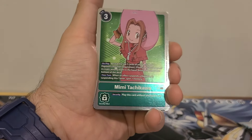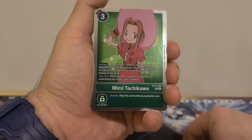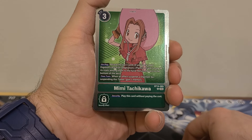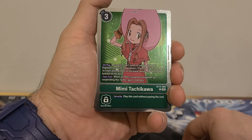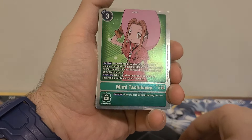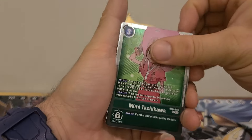And we got Mimi. 3 play cost. On play: reveal the top three cards of your deck, add one Digimon card with vegetation, plant, or fairy in one of its traits among them to the hand, return the rest to the bottom of the deck. Your turn: when an effect suspends a Digimon, by suspending this Tamer, gain one memory. Security: play this card without paying the cost. It's another mid-Tamer, nothing crazy.